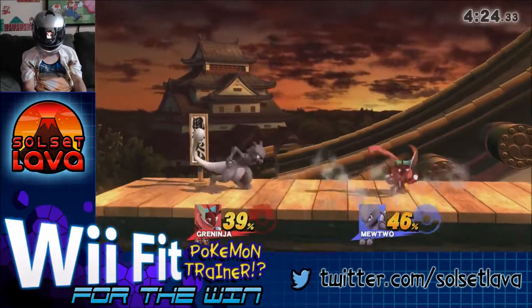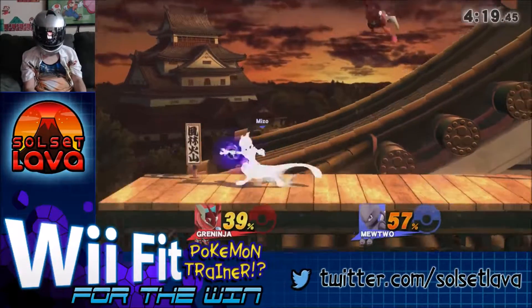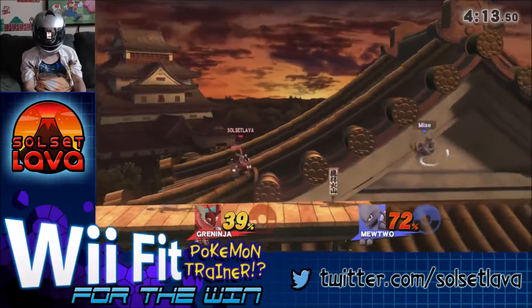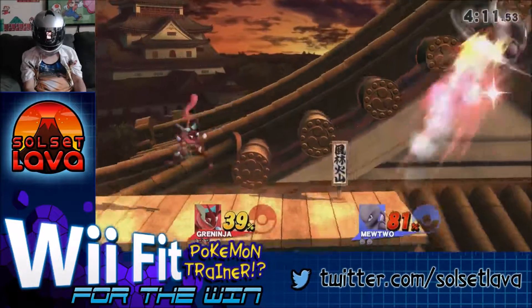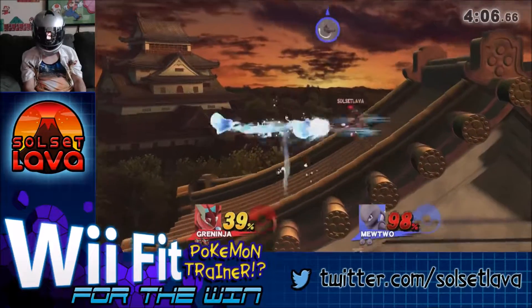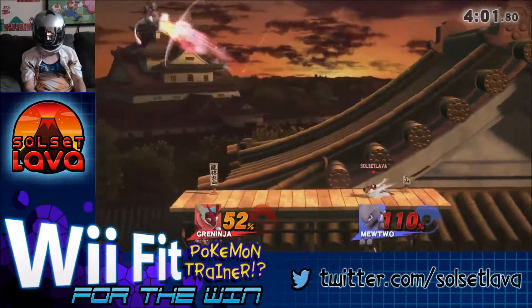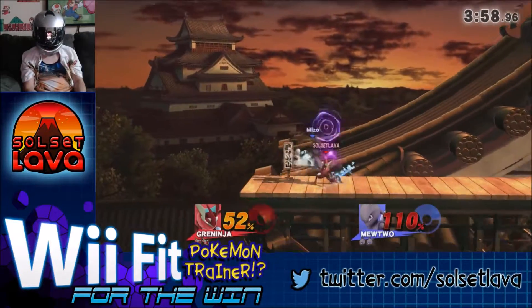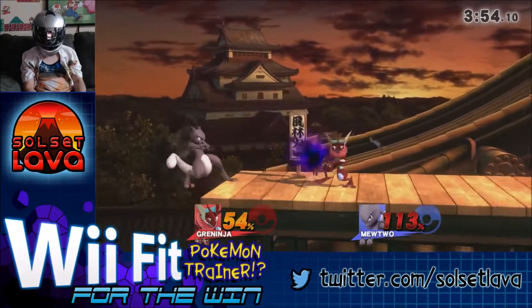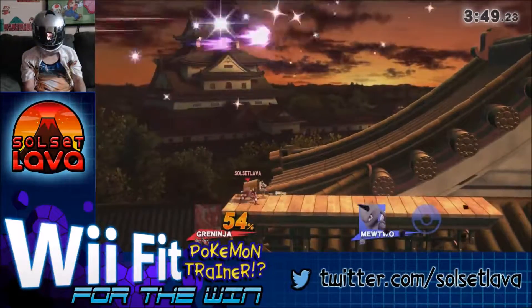He was able to dodge that with the shadow sneak. Alright, got the up smash. The trailing end of my shuriken was able to get him too. I got the shadow sneak. And that got him on the first stock.